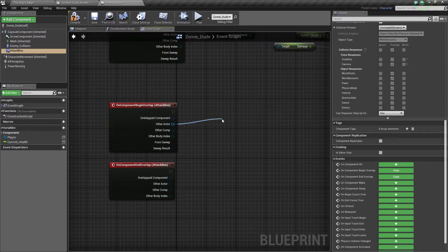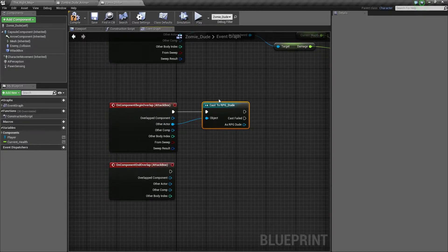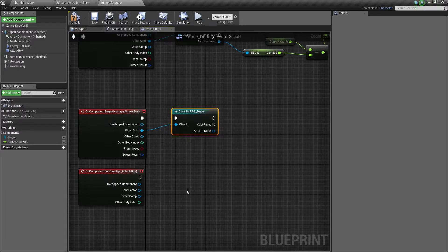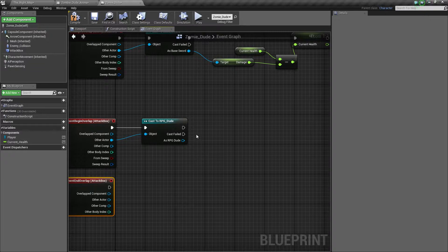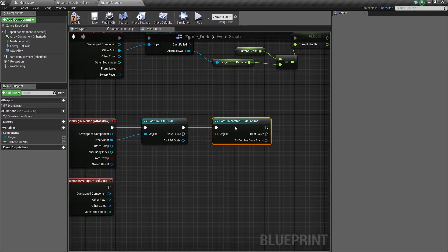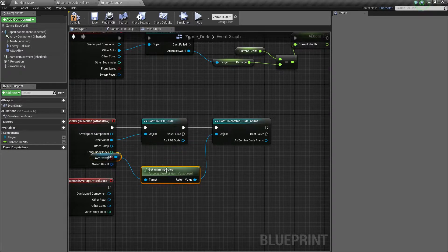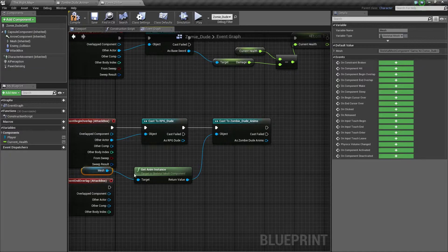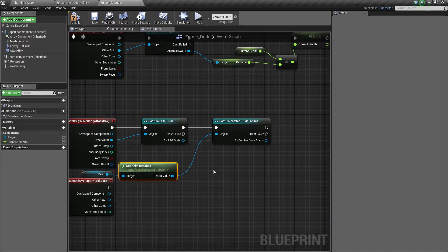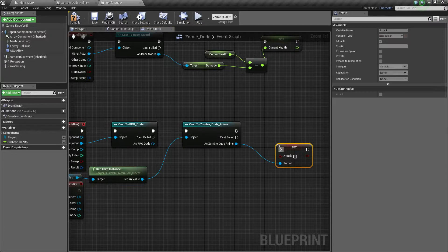Now we need to cast to our player — so cast to RPG. We're only going to do this entire code for one of them and then duplicate it. We also need to cast to the zombie dude's anims, where the object will be the anim instance of the mesh. Then we drag off of this and set Attack to true.